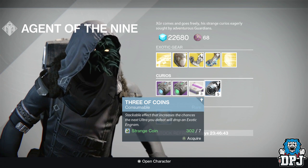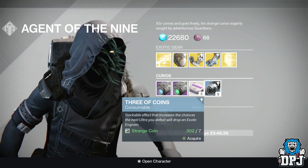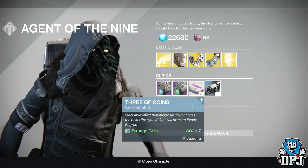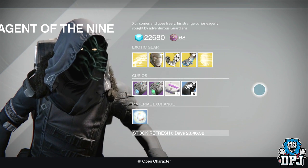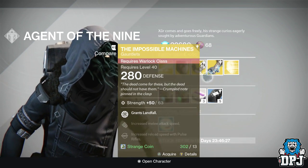We can see a new consumable here called the Three of Coins. It states it's a stackable effect that increases the chances the next Ultra you defeat will drop an exotic engram. I'm about to spend all my strange coins on these and then go grind bosses — I really am.